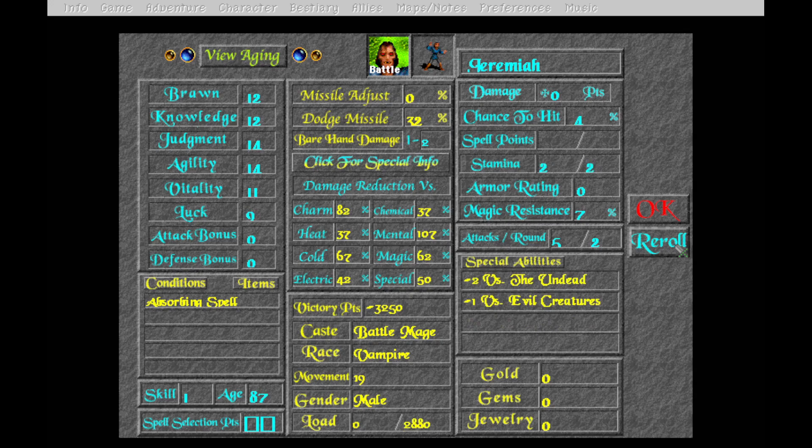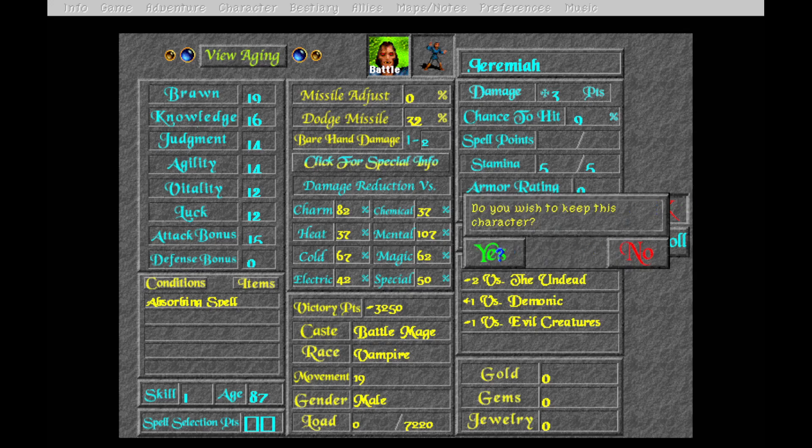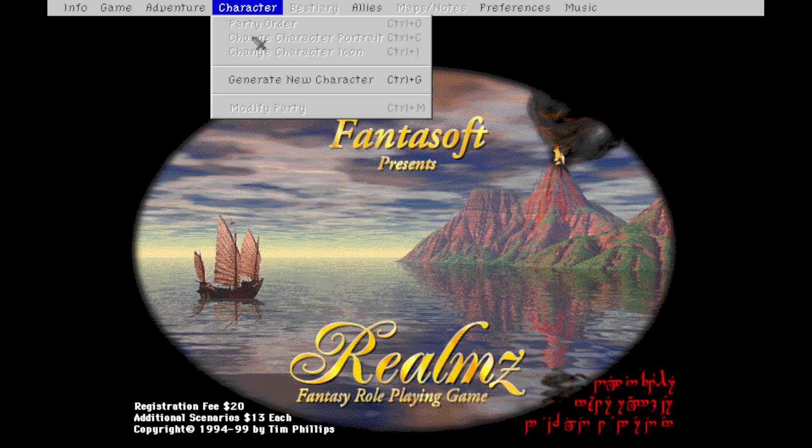This roll is temptingly decent though - dodge missile 32, plus three to hit general, plus three damage. The nine on knowledge isn't great but it'll go up. Actually, I am going to keep this - five attacks at high levels, that's a lot. Okay, yes, I wish to keep Jeremiah. Now we're going to generate another new character.